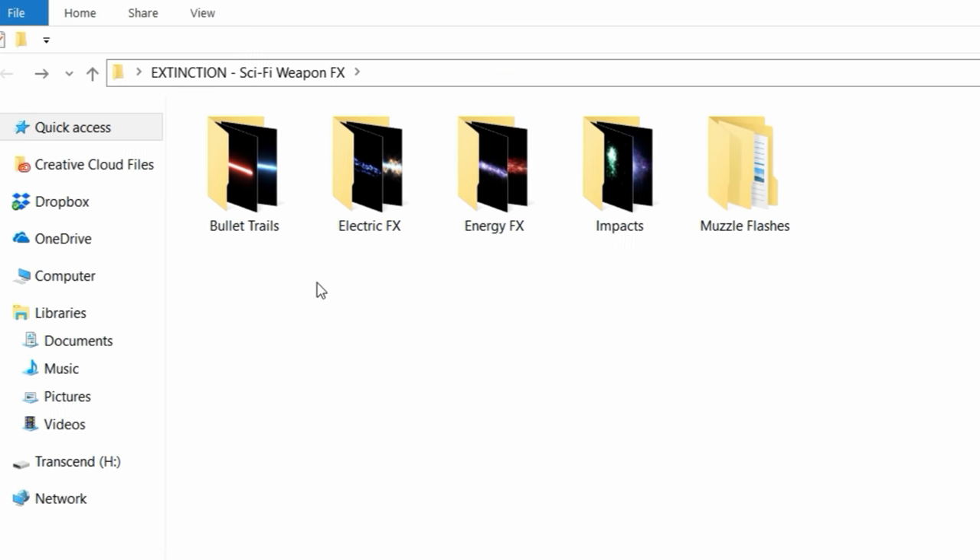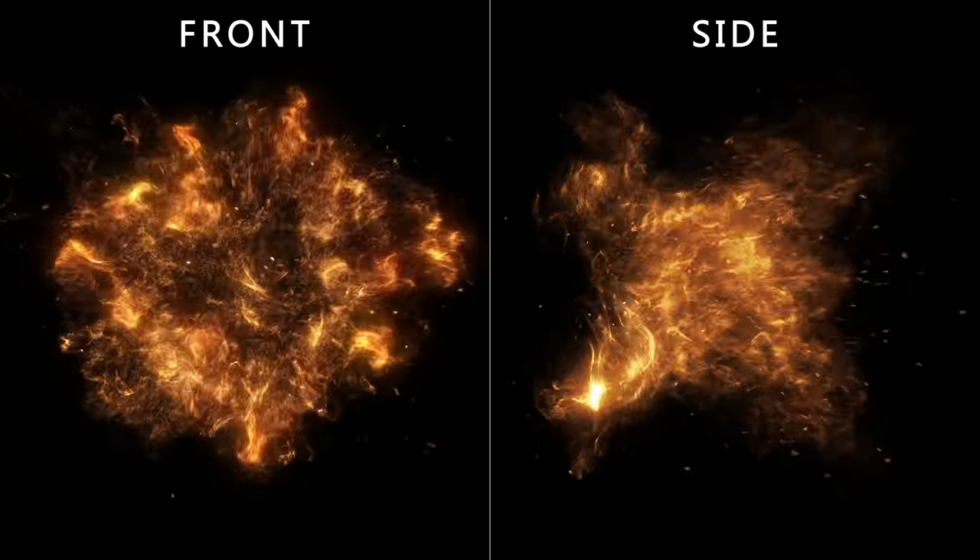This pack comes with a total of five categories. Muzzle flashes, which are split into two assets each — one from the front angle and one from the side.